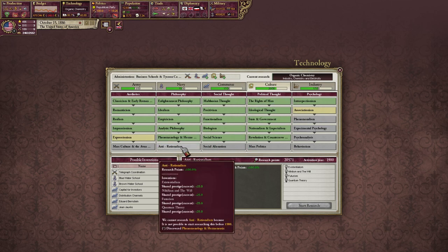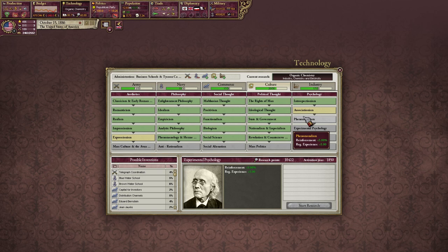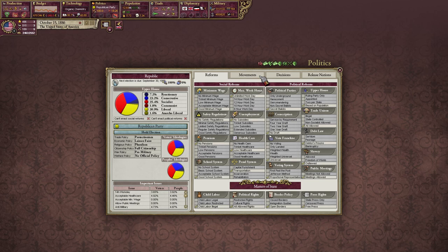That's 1900 — fair enough. We need to do that blue water school thing in order to occupy the rest of the islands — that's all the Hawaiian islands. That's fine; we have the decision, we just have to be at peace.